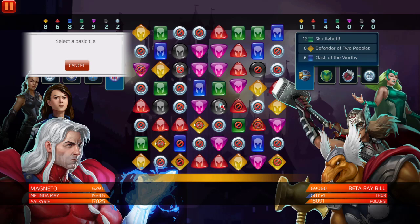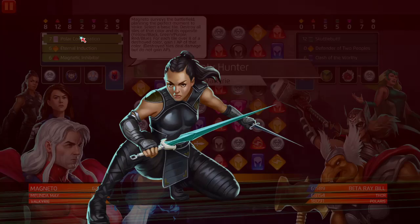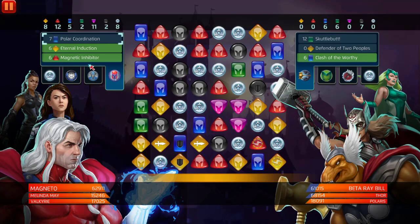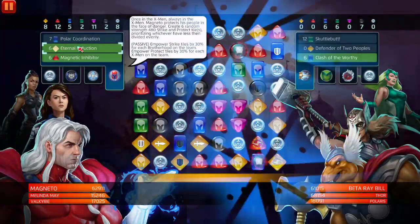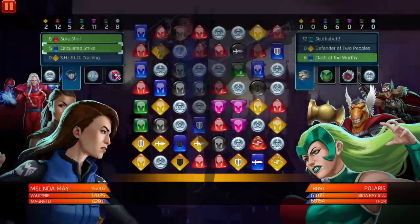Beta Ray Bill — we remove red and blue. Oh my god, this team is ridiculous. We're gonna do that. This is just absurd. We might — let's see — we're gonna stun you.